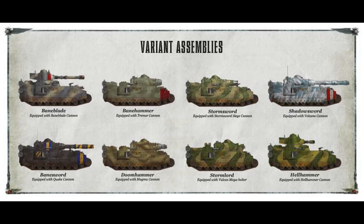Over the eons, different forge worlds within the Imperium have adapted the Baneblade chassis to create specialized variants to combat specific adversaries. These adaptations reflect the diversity of threats across the war-torn galaxy, where innovation is a matter of survival. Among the notable variants are these: the Stormlord, equipped with multiple heavy bolters to sweep aside enemy infantry; the Bane Sword, featuring a massive volcano cannon designed to annihilate heavily fortified positions; and the Shadow Sword, specialized in anti-titan warfare with its potent titan-killing weapon, the Volcano Lance.